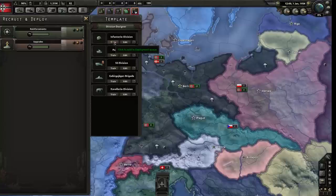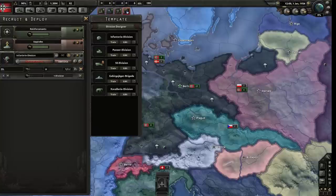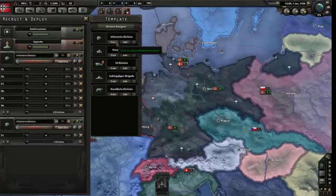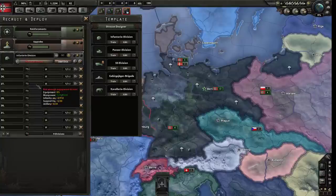Every single thing you see on the map is a unit - for example this infantry in Wilhelmshaven. This is a division of infantry - you can tell because they have a little helmet, as opposed to this division of tanks which looks like a tank, and this division of mobile infantry. You can train some troops; if you want more infantry, click the train button. Rather than clicking it multiple times, train one set and add more units to one line.